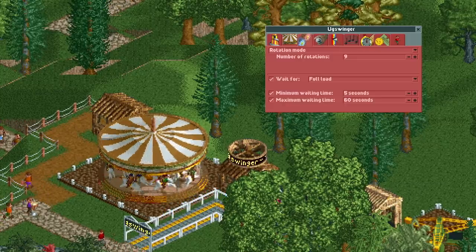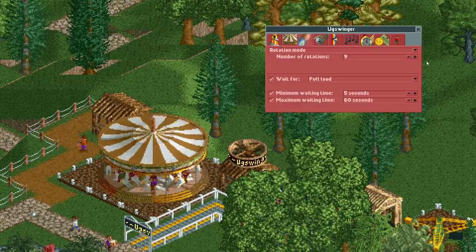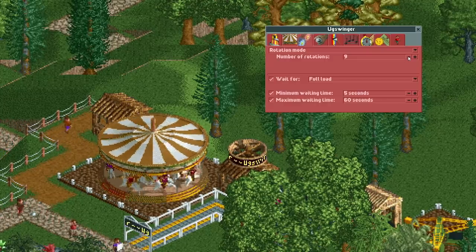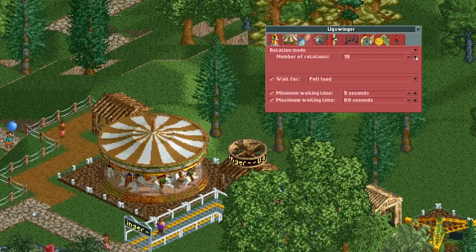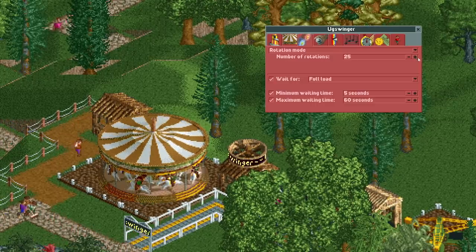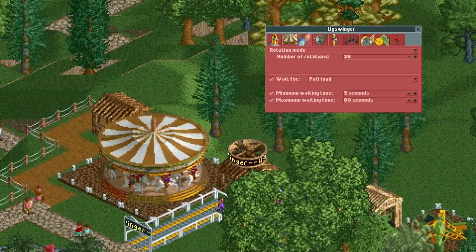It gets 0.05 extra in every stat for every rotation it does. The rotations are the only way that you can design your merry-go-round. The standard number of rotations is 9, which you can decrease down to 4 and increase up to 25. More rotations lead to higher stats, but also a longer ride time, so a lower throughput.